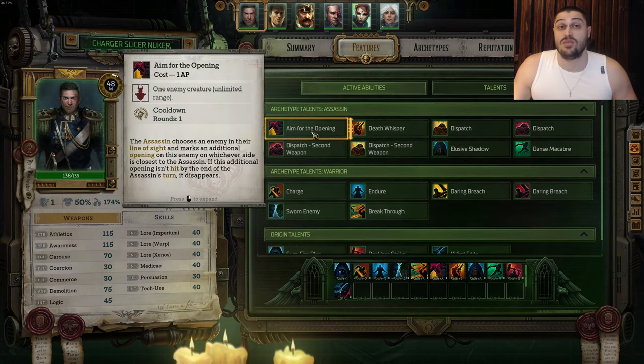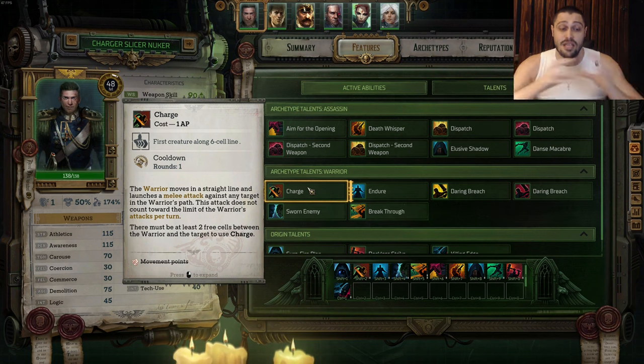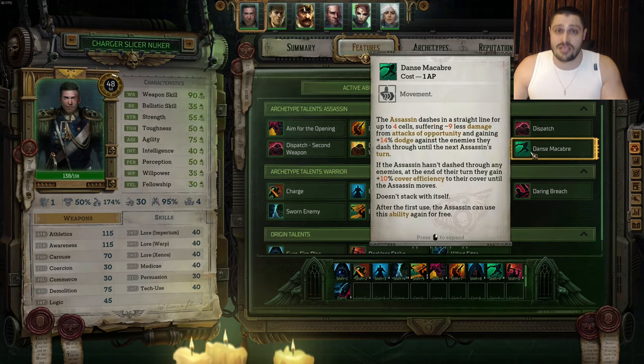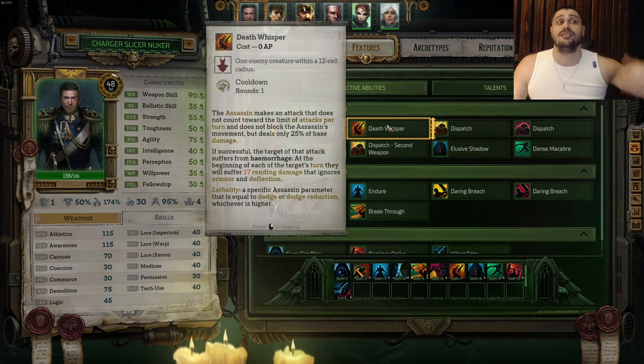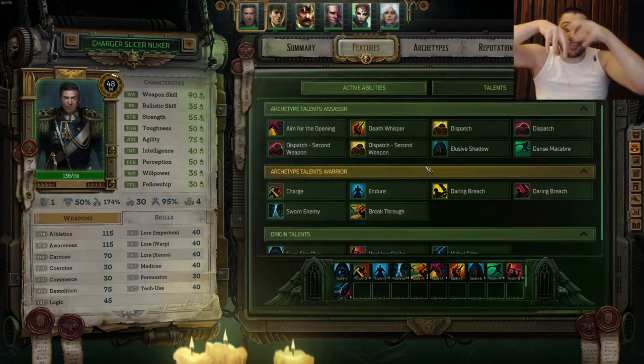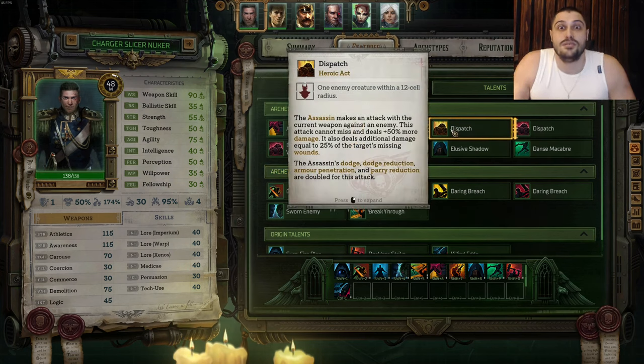As an Assassin, Aim for the Opening is always the opener. Then you want to charge from the furthest distance available - if you can charge from eight cells away and accumulate charge damage, you want to do it. The further you are from the enemy with this charger build, the more the charge will hurt. So you aim for the opening, charge into the enemy, use Dance Macabre to switch to the other side, and whack them again in their weak spots with Death Whisper. If the enemy is in the middle, you're dancing around them hitting openings non-stop.